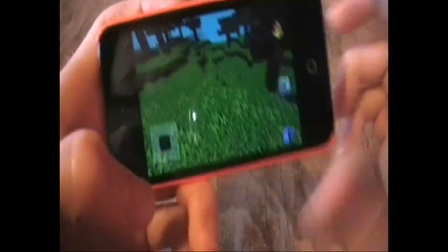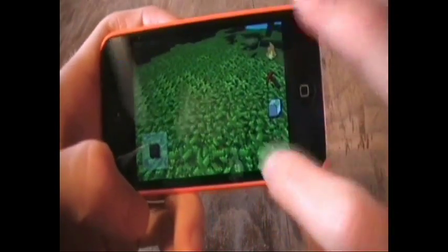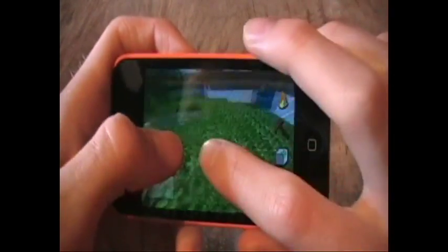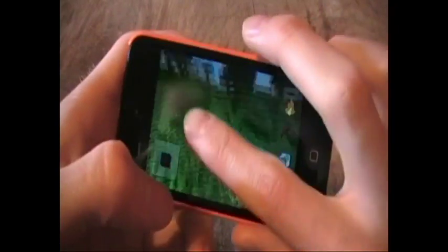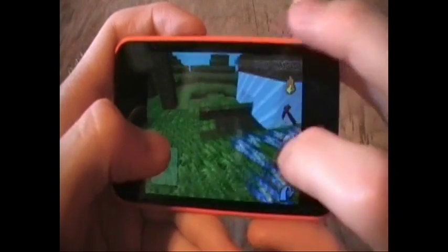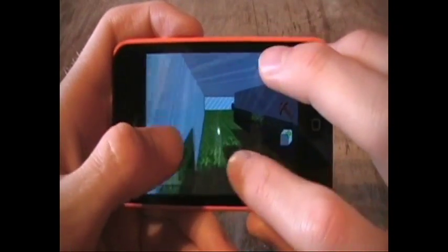You can jump with this jump button — I'm pretty sure you can do that in Minecraft. Yeah, you can do that in the World Explorer too. You move with the joystick and you aim. This is very smooth. The graphics, obviously, are not great, but that is because it is a Minecraft-based game and Minecraft graphics are terrible.